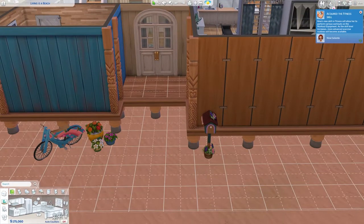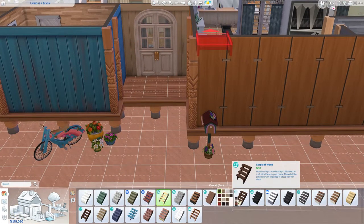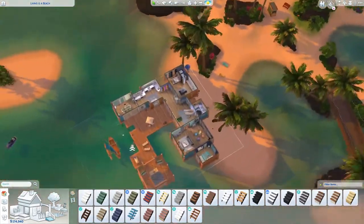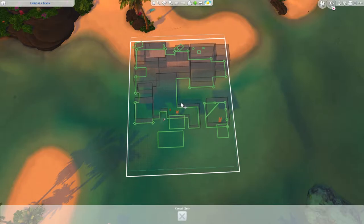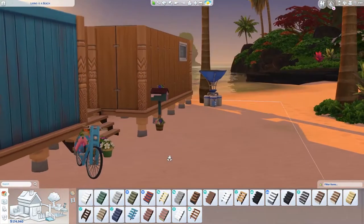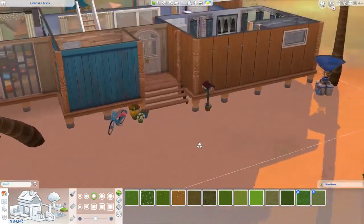Oh, the stairs are removed — that makes sense. I'm sorry, I'm gonna fix this straight away. Can I fix this? Let's move it a little bit backwards. A couple of squares I think. Okay, now the stairs are — okay, now it's a little bit better.